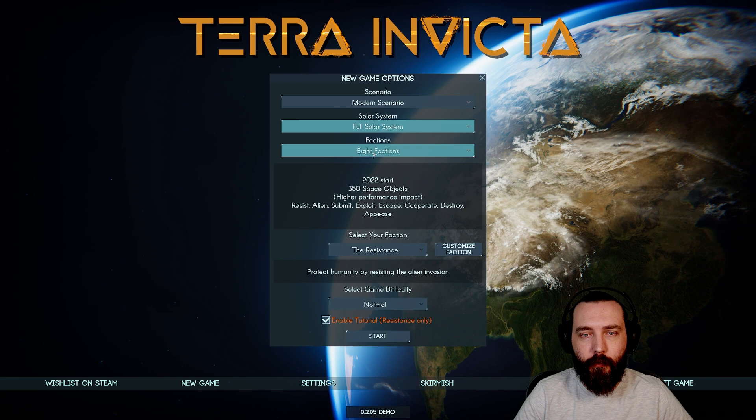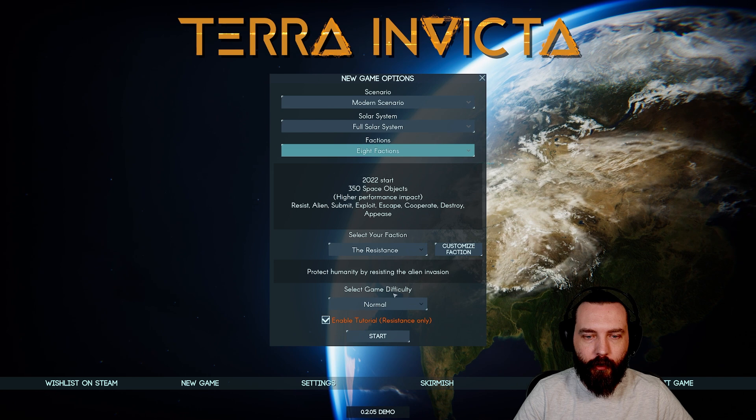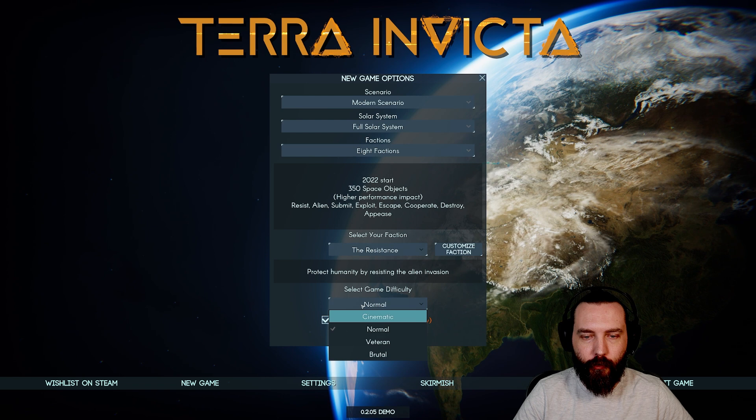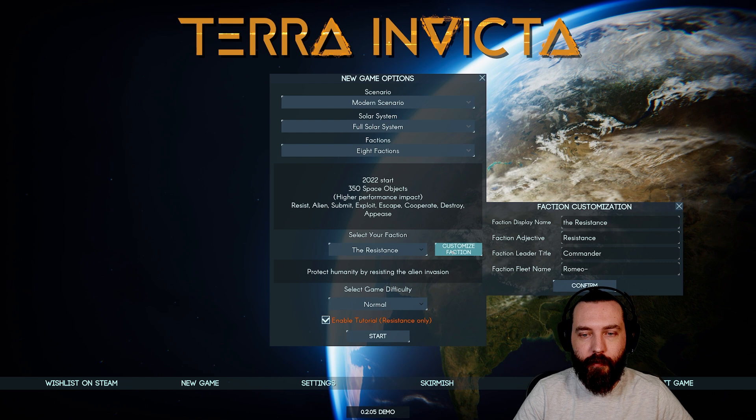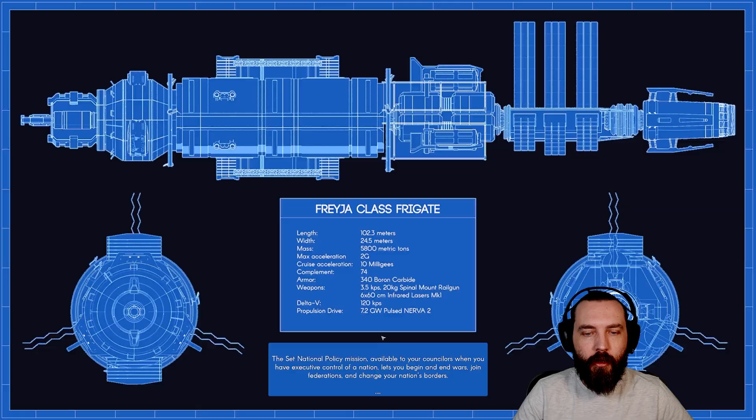Looking at the settings — full modular solar systems, medium silencing — we'll leave everything at max. Cinematic, better and brutal difficulty options available. We'll leave it on normal for now, though I'll absolutely do a brutal playthrough at some point. Resistance is the only faction and we can't do custom factions at the moment. Let's hit start and find out what this is about.